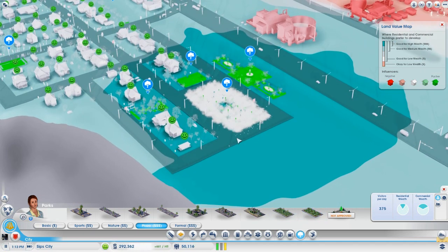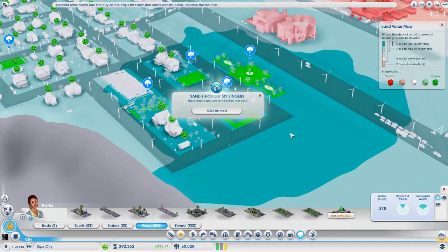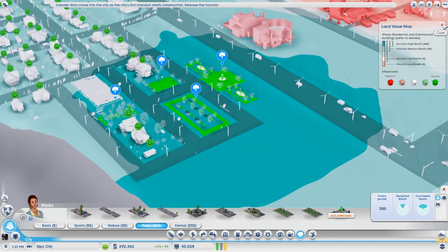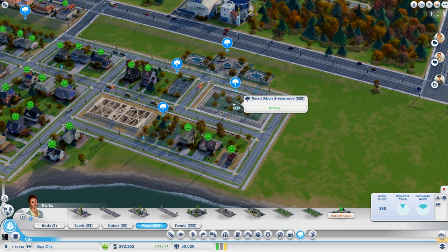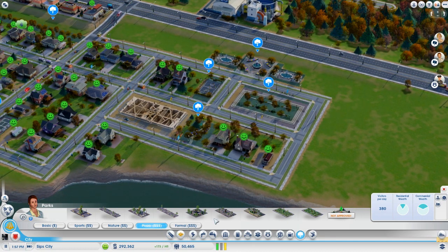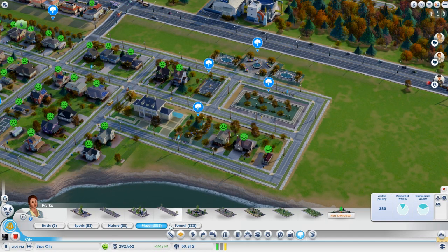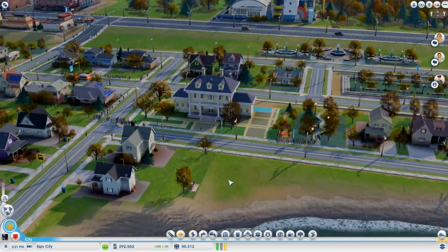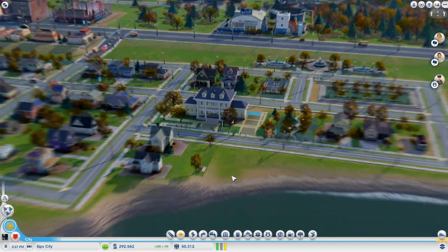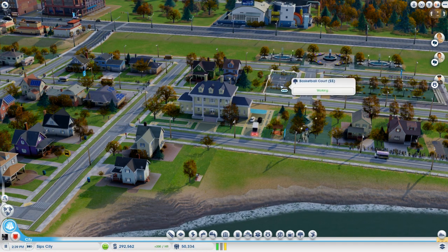Look at that — we've got a mansion! Classier Sims move into the city. Total expenses of 15,000 per hour — I said it would happen and it has happened. We've got a mansion going up now, thanks to the tiered urban green space, which cost 2,400 bucks and 240 bucks an hour to maintain. Uncle Phil's house has been built — the Fresh Prince of Bel-Air can move into Sip City. He can move over from Philadelphia and it's only across the street behind Uncle Phil's house is the basketball court.